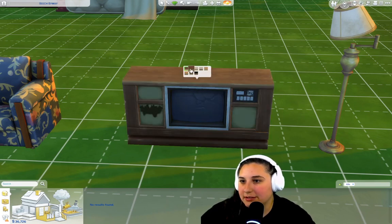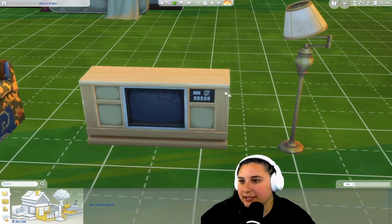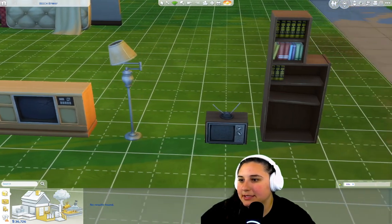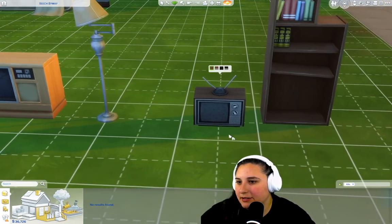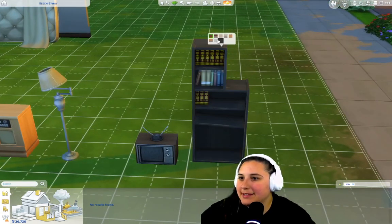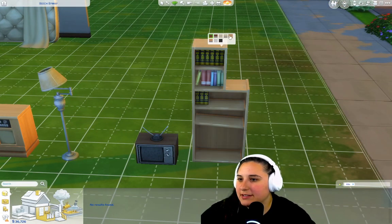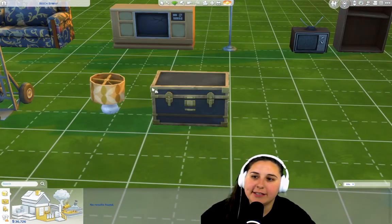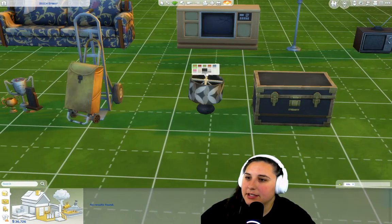We've got this old broken TV — very cracked. I wonder if it works, we'll find out. This lamp — I love lamp. Another TV that looks like it's just old or broken. This amazing dingy shelf — you wouldn't want this in your living room, right. A chest — a beautiful old treasure chest. Another lamp.